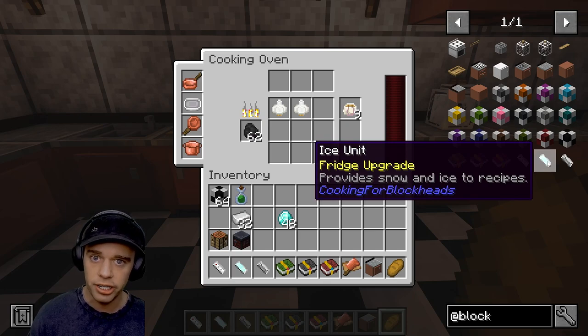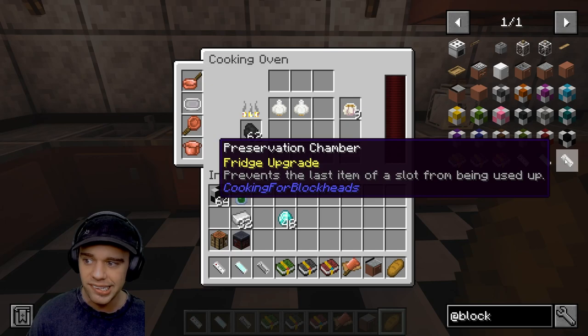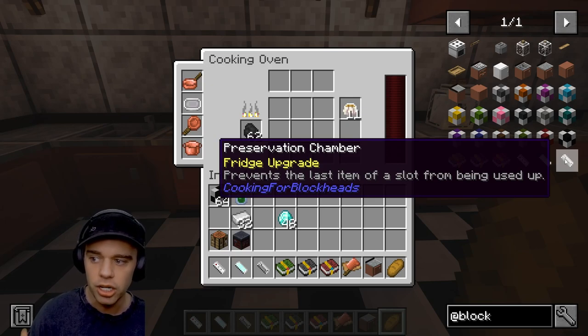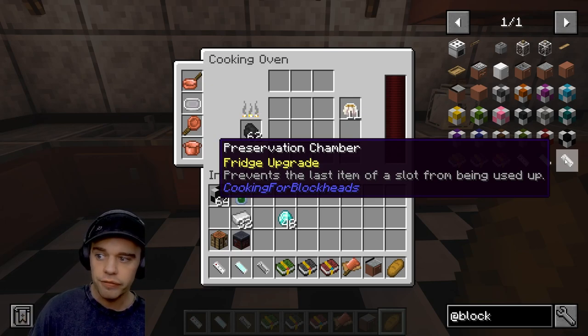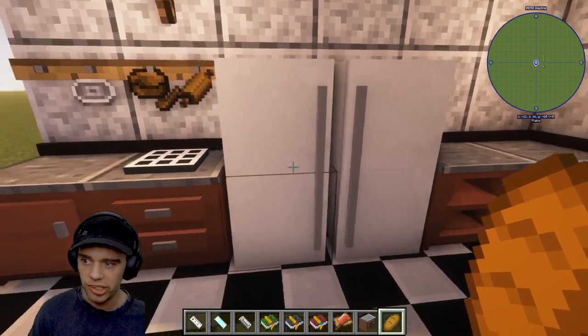The other upgrade is the ice unit - you shift right-click this onto the fridge and it will automatically provide snow and ice to recipes. Then you have the preservation chamber, which prevents the last item in a slot from being used up.